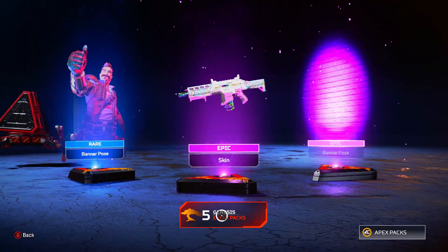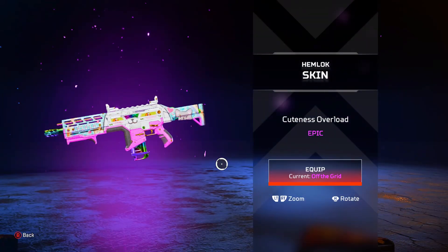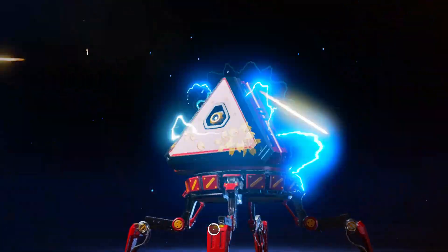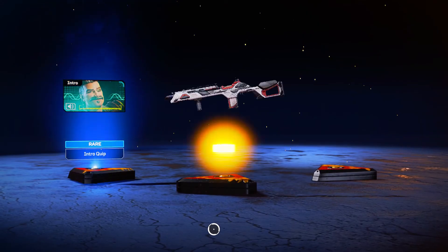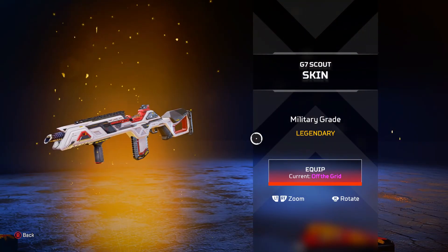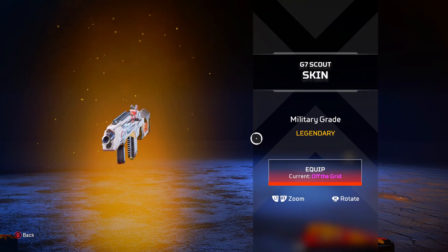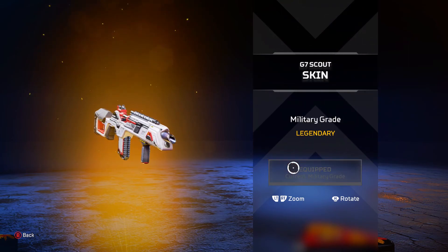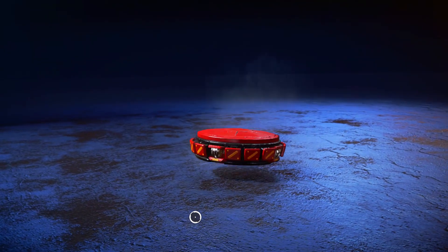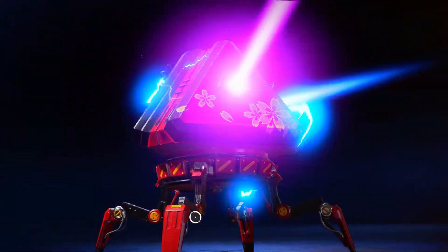Two epics — we got the Hemlock skin, the cat one. Two legendaries, these packs are insane. But we got the G7 Scout skin. This skin matches with the Bangalore skin, so we'll see that later on. But I don't think that should be a legendary — it doesn't look that good to me in my opinion.